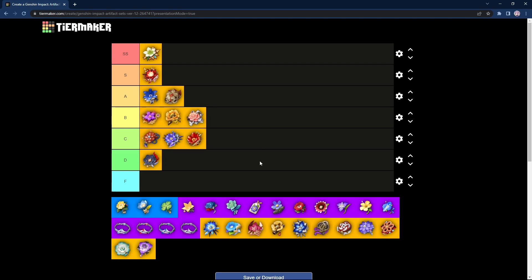Next we have Blizzard Strayer, also one of the strongest sets in the game. I use a lot of Cryo so I know from experience it's freaking insane. The 2-piece increases Cryo damage bonus, and the 4-piece increases your crit rate if the opponent is affected by Cryo, with a further 20% if they're frozen — so literally 40% free crit rate when the opponent is frozen. 40% crit rate is literally equivalent to one circlet and another artifact with crit sub-stat. The opponent has to be frozen, but that condition is easily met. I'll be putting it in S tier, slightly above Crimson Witch, because free crit rate is freaking insane. Only Cryo characters can use it, which is why it doesn't reach SS, but S tier is a good spot for Blizzard Strayer.